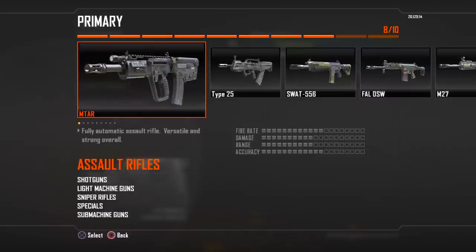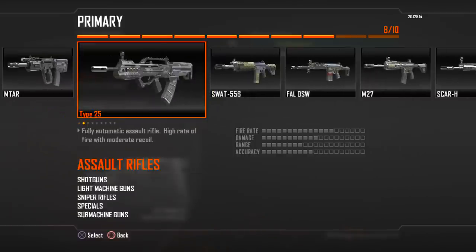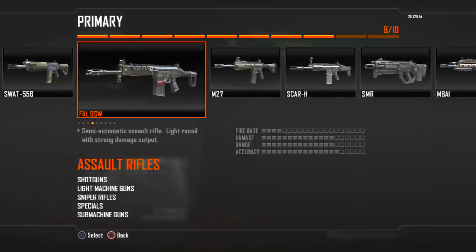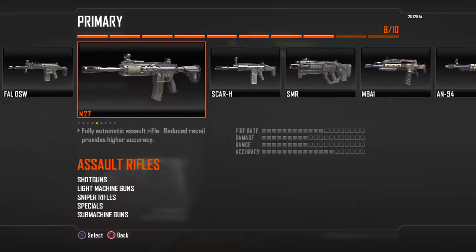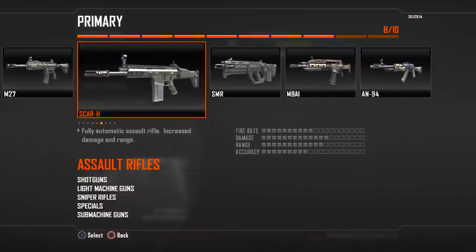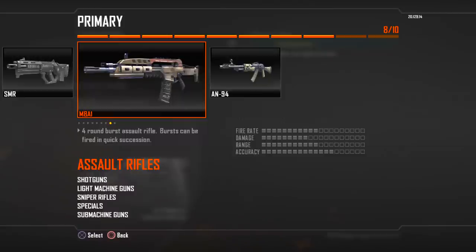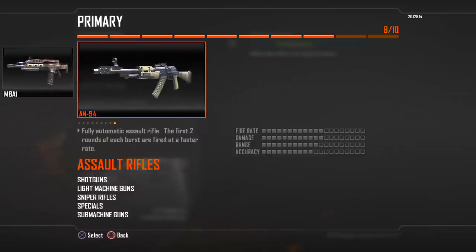We've got the MTAR, the Type 25 — which is like a modified fully automatic Type 95 from Modern Warfare 3 — the SWAT 556, which is like the M16, the FAL OSW which is like all the other FALs — single shot, long range — the M27 fully automatic, the SCAR-H which is a classic of the franchise, the SMR which is a semi-automatic assault rifle with insane damage output apparently, the M8A1 which is kind of like an M4 but it's a four-round burst, and then the AN-94, which is kind of like an AK-47 but a little different.